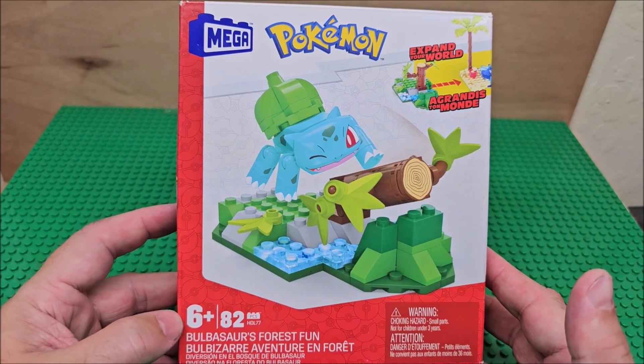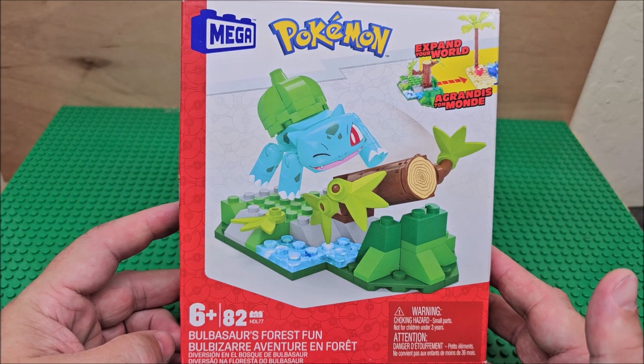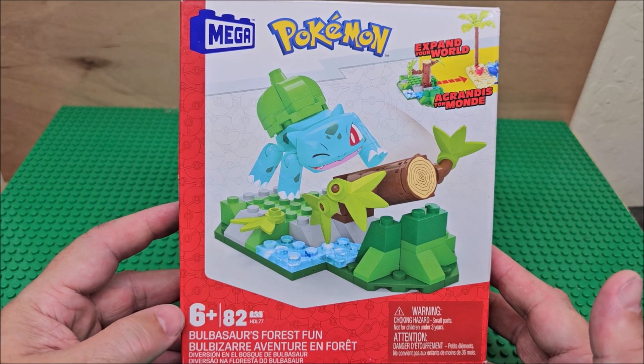Hi, welcome to my channel. Today we are looking at a Mega Bloks — well, it's called Mega now. This is Bulbasaur's Forest Run. There are 82 pieces in the set. This is Expand Your World.